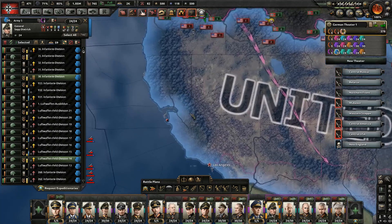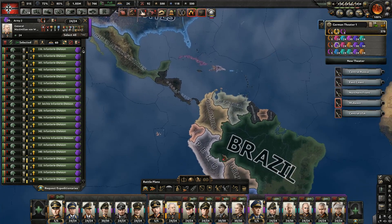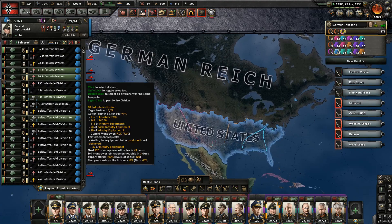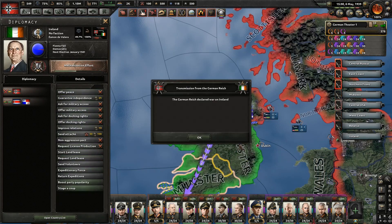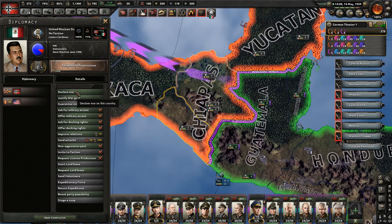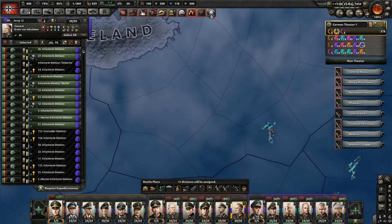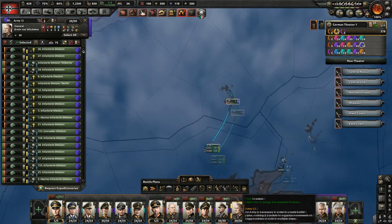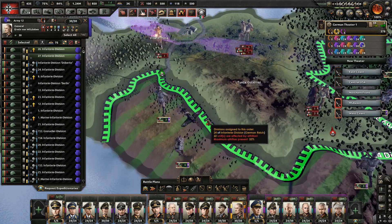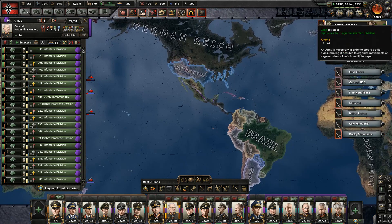We're halfway there — still need to take California. Panama capitulates and justification on Mexico is ready. Let's do Ireland and then Colombia. Declare on Ireland. Let's justify on Iceland and hopefully Italy will land some troops there. Our guys are at the Mexican border — time to declare. Ireland capitulates. Do a naval invasion of Iceland — just use two units, it's not like Iceland's gonna put up a fight. Los Angeles is now the capital of the United States.